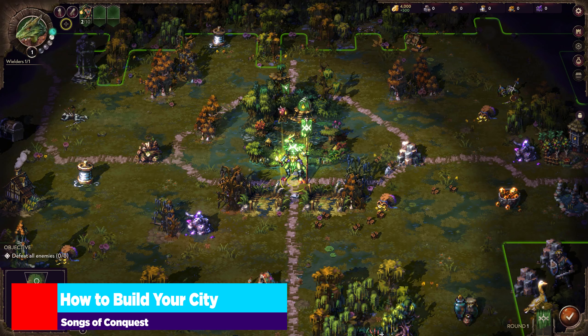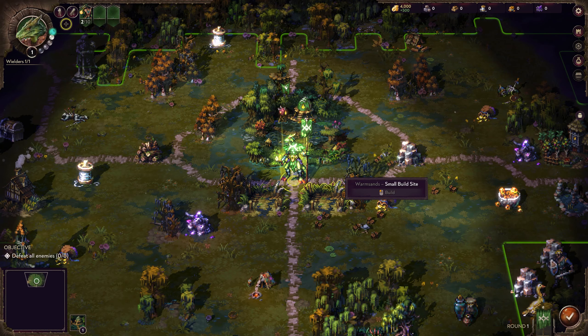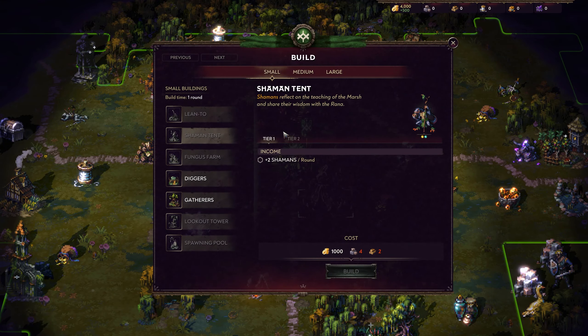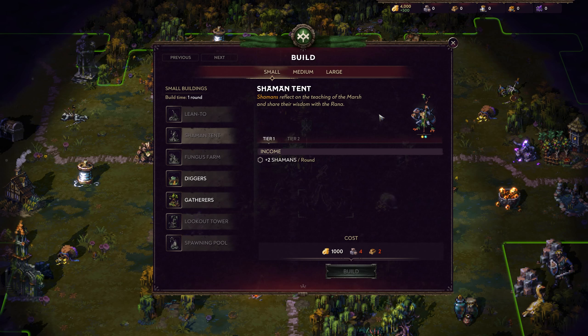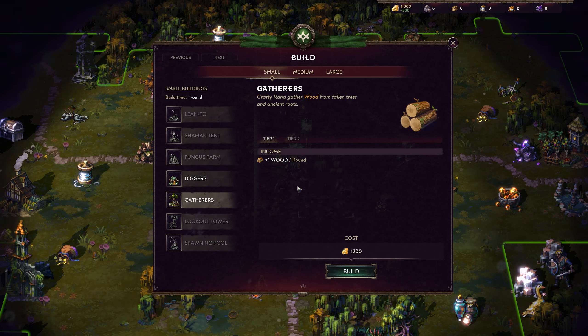As far as building priority goes, at tier one we look at the Lean To and the Shaman Tent as our two primary production points for early units. They require a lot of wood and stone, so I'd take a look at the surrounding area first. Choose whichever one makes sense based on what you started with — if you started with ranged units, go Lean To; if melee units, go Shaman Tent. This depends on your wielder more so than most factions. For the second small building slot, I'd go with a Gatherer because you'll have a ton of wood requirements in this faction.